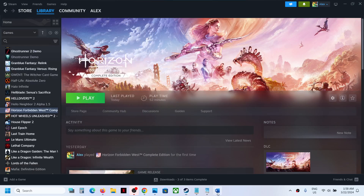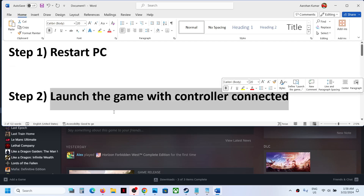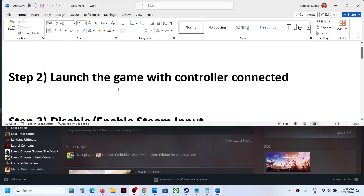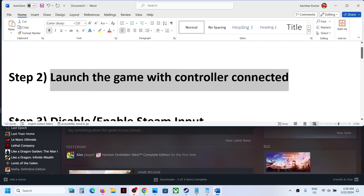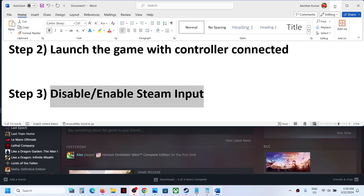The next step is to launch the game with the controller connected. Before you launch the game, make sure that you connect your controller. Don't connect the controller after you launch the game — connect it before you launch the game, and then check. The next step is to disable or enable the Steam input.